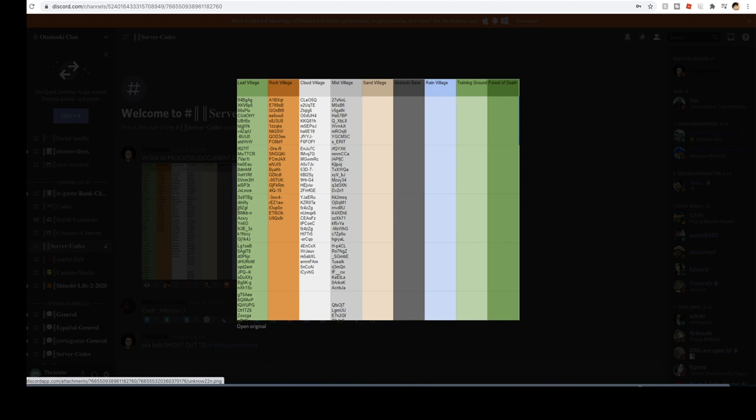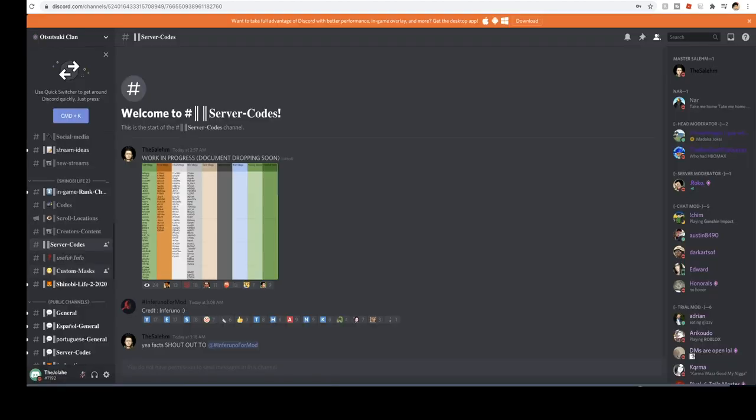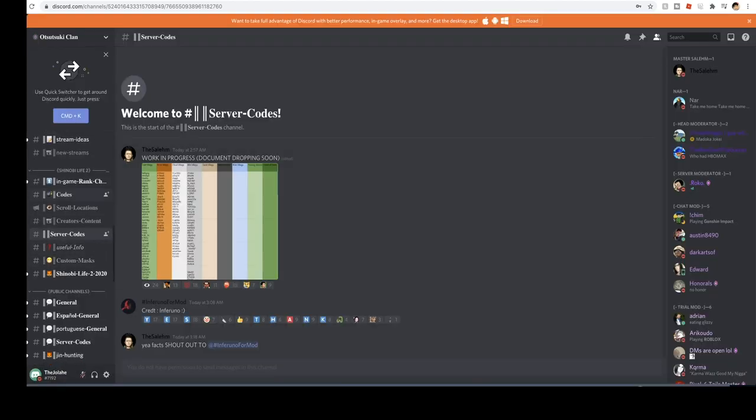Once the document drops, every section should be filled. You should have a bunch of Sand Village servers, Mist Village servers, and Akoski Base. Join up the server, boys — we have a bunch of channels that would benefit Shinobi Life 2 players. What do you got to lose? Join the server, and if you end up not liking it you can always leave.